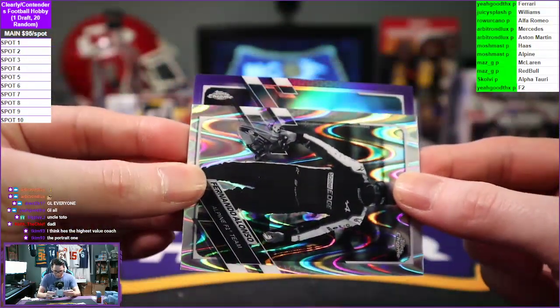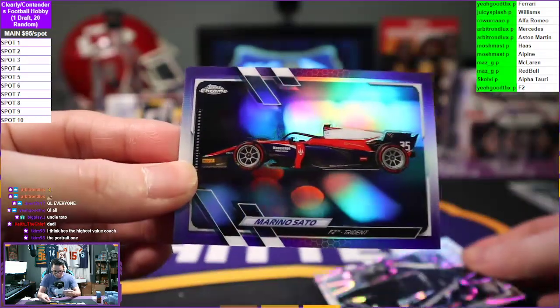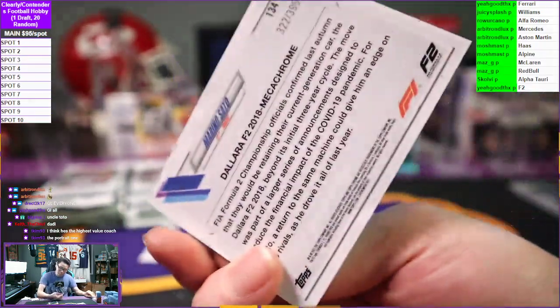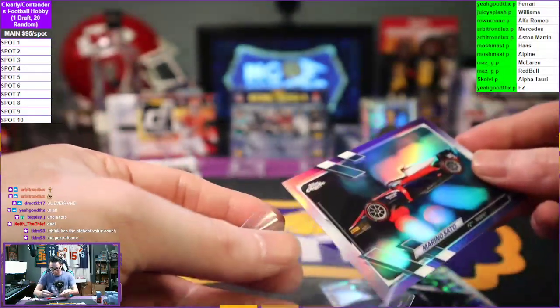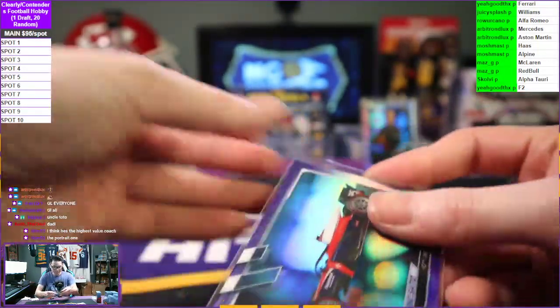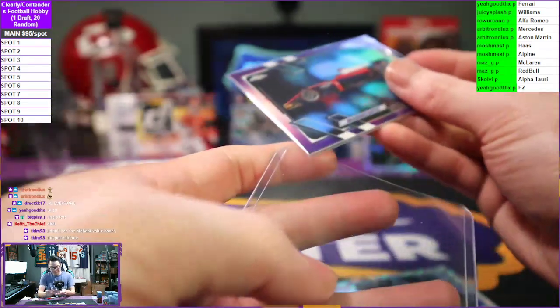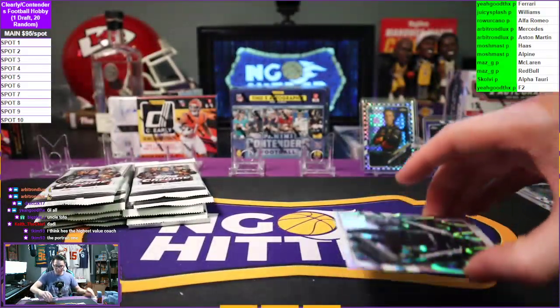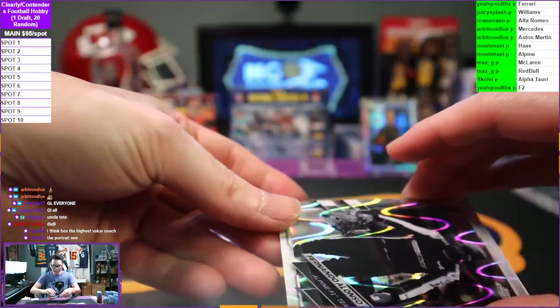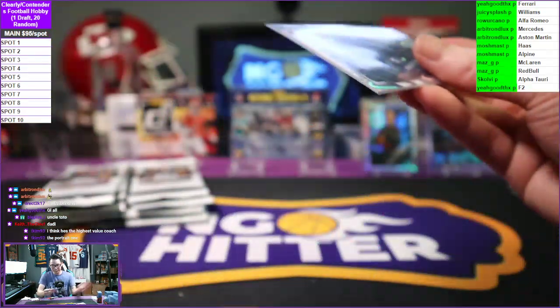Marino Sato going to F2 again — 322 of 399 on the purple. The purple! It's the highest valued coach, Toto. The break has just begun.